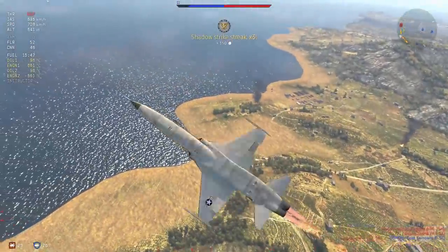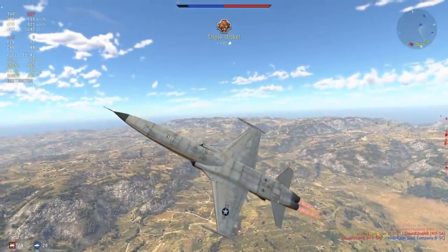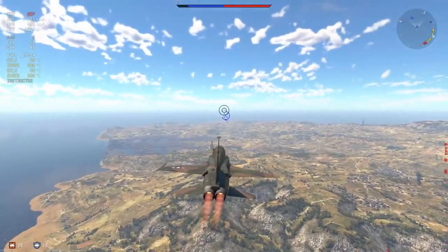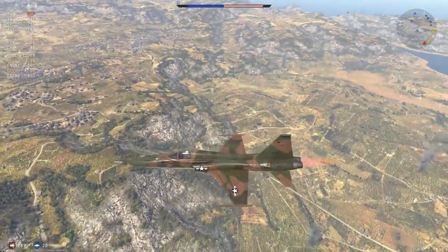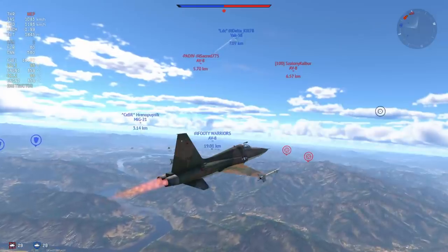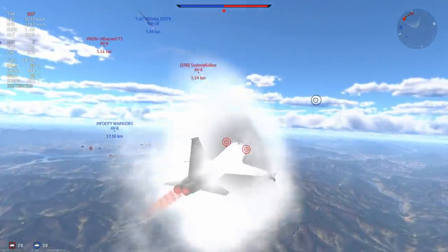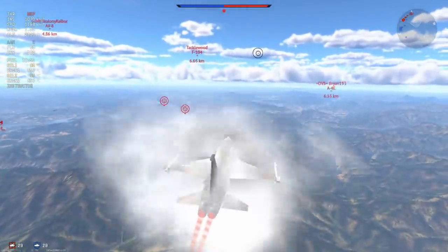The F5C is an absolute monster in a furball, although you have to maintain situational awareness. MiG-21s would fall apart in a situation like this — they'd lose too much speed. Whilst you can potentially lose too much speed in the F5s, you don't really get that so often because you shouldn't be turning to the point where you're dropping to 500 km/h. You should be at 600 plus — that would be my ideal advice.